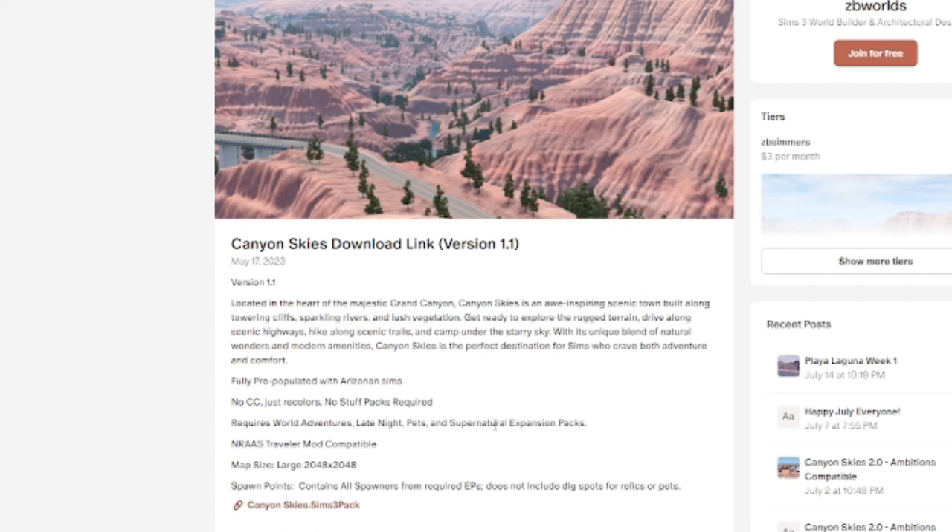So it says: located in the heart of the majestic Grand Canyon, Canyon Skies is an awe-inspiring scenic town built along towering cliffs, sparkling rivers, and lush vegetation. Get ready to explore the rugged terrain, drive along scenic highways, hike along scenic trails, and camp under the starry sky. With its unique blend of natural wonders and modern amenities, Canyon Skies is the perfect destination for sims who crave both adventure and comfort.